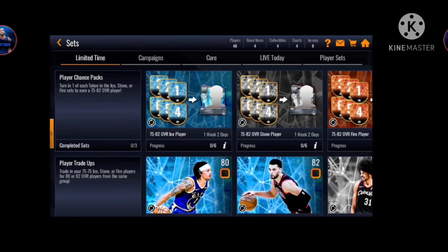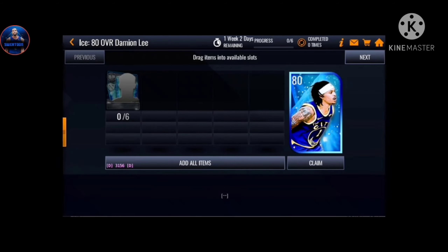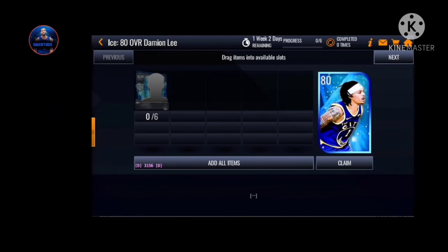You gotta turn in one, two, three, four, five, six of these tokens to go inside and claim a chance to get that 82 overall player. It's called Damion Lee - so you're gonna grind those tokens six times and get your 80 overall Lee.